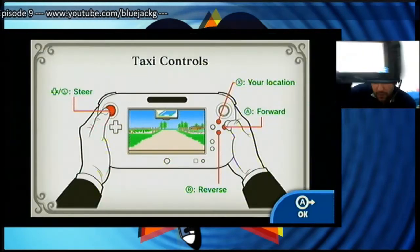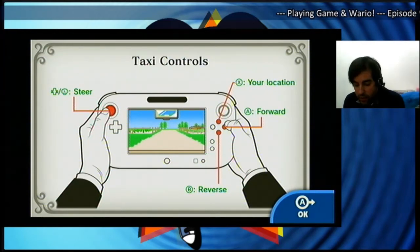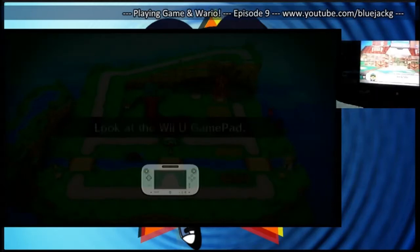This specific game doesn't require any direct movement from the gamepad. The view inside the taxi is played on the gamepad, which we can't see right now. It says look at the TV — I wasn't paying attention where we were going. The instructions: pressing A moves forward, B reverse, and you can steer with the joystick or the D-pad also works.